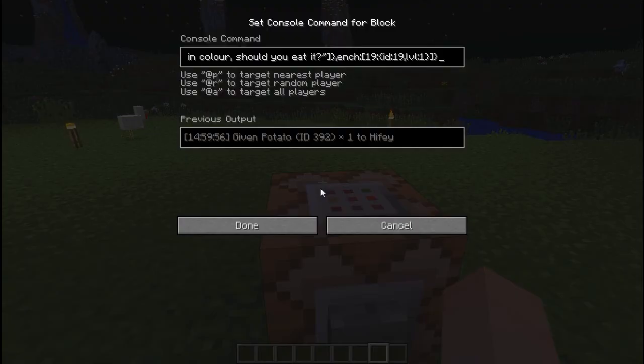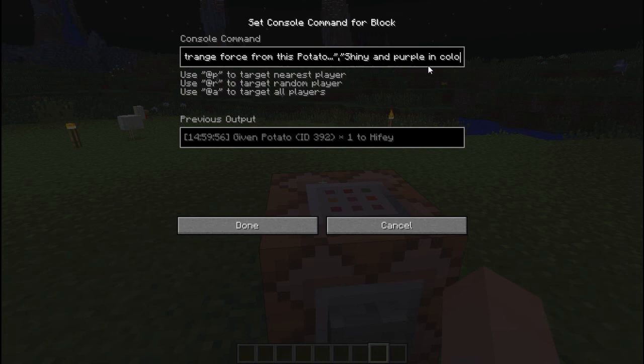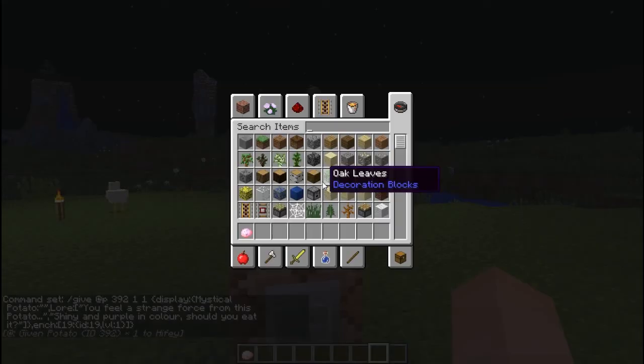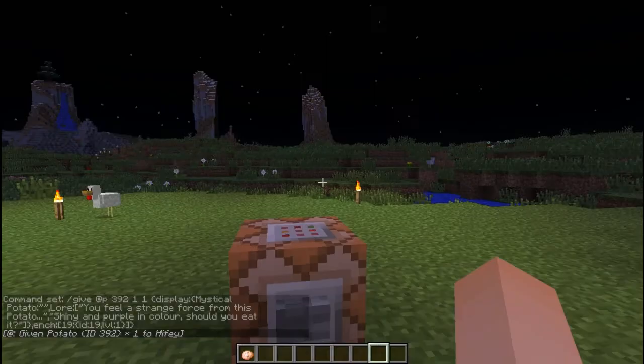Leading back to more command-y stuff, you can actually use this command to type in lore. You know how in adventure maps you'd have certain items with a little description underneath? You can actually do that in Minecraft vanilla now. I'll leave a link in the description to this command. And if I use this item, it's got a knockback — and it's a potato. 'You find a strange force from this potato.' And it's got a lovely knockback.